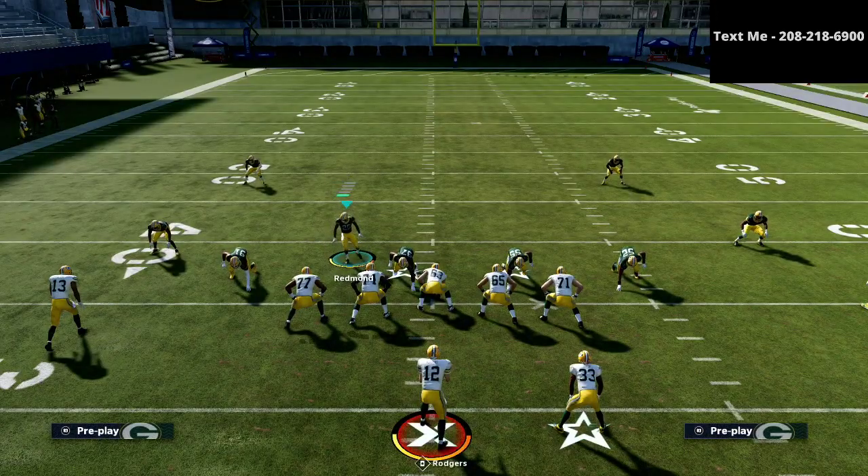If you want to learn more about the nickel normal or defense in general, I would highly recommend my text message membership. It's completely free to sign up. Every single week we break down either a full offensive or a full defensive scheme — most of those videos are one to two hours in length, literally walking through step-by-step exactly how to run it. To get access, text the word MADDEN to 208-218-6900 and you'll get a text back from me with a link to the playlist, which contains about 16 schemes done so far.